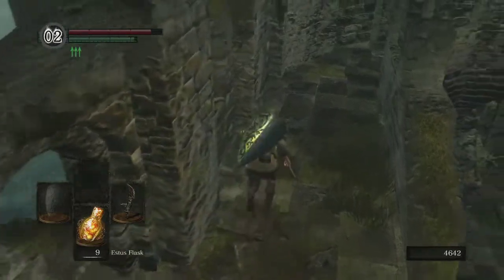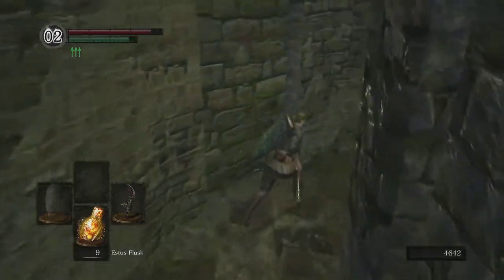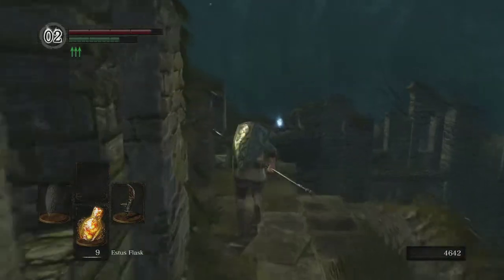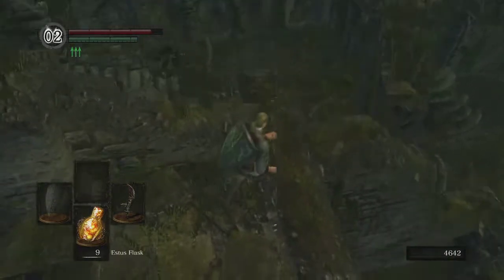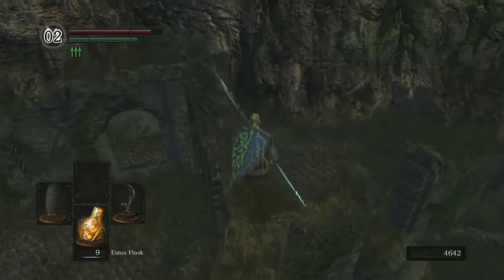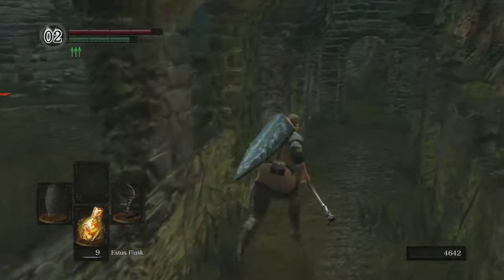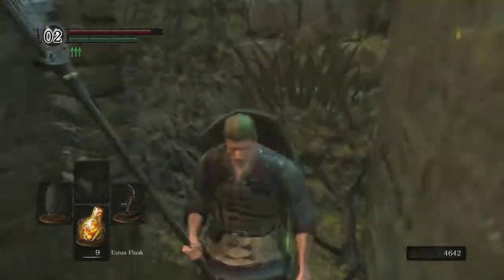I'm going to make my way up to this upper section and follow it around to get the soul item out on the ledge. And I want to get over to the path here that leads to six Firebombs, just so I have them. I'll use these Firebombs much later on to kill the two nodes on either side of the Bed of Chaos.